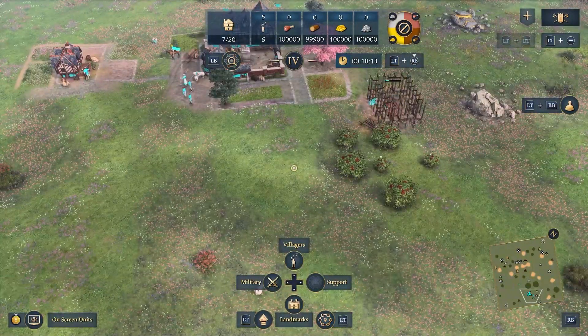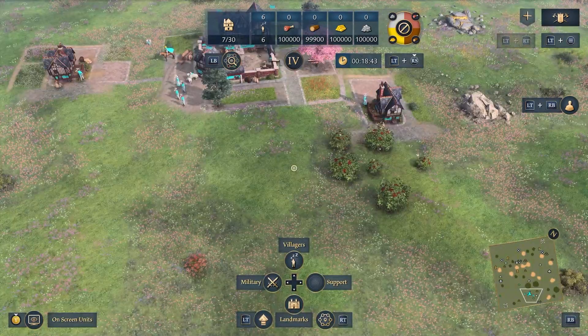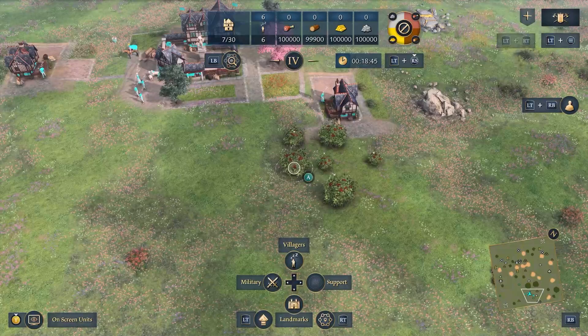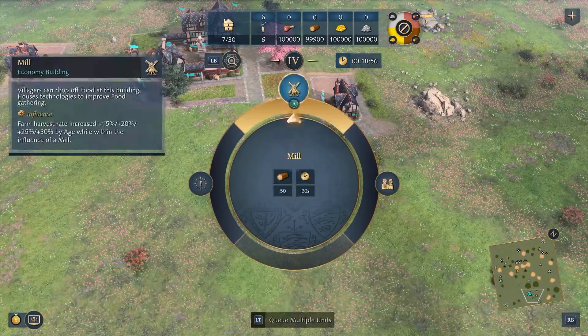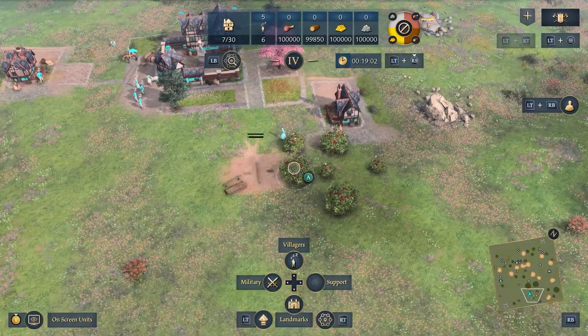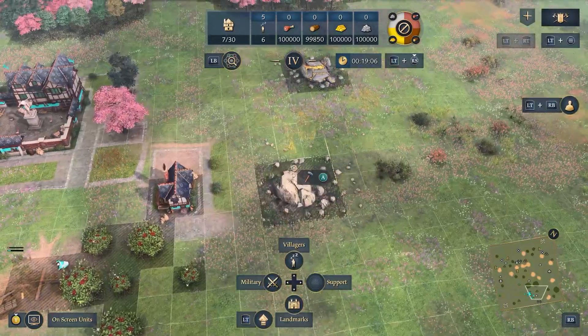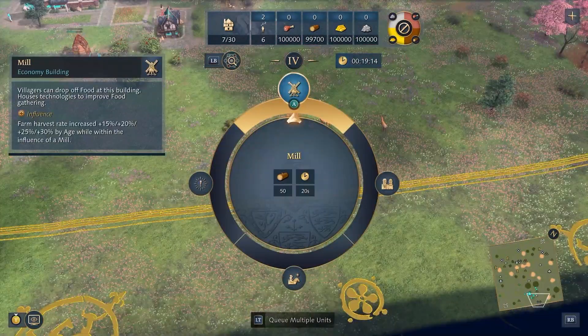On top of that, if you click the right trigger on the resource that you want to mine or harvest, hover over the resource. To know that you're going to select it, you'll see the A button pop up on the screen. Select it with the right trigger, then instead of going to the right — because that will send a villager — you need to select the top menu to get the mill. This again will send the nearest villager to build the building. This works the same for stone, gold, wood and deer.